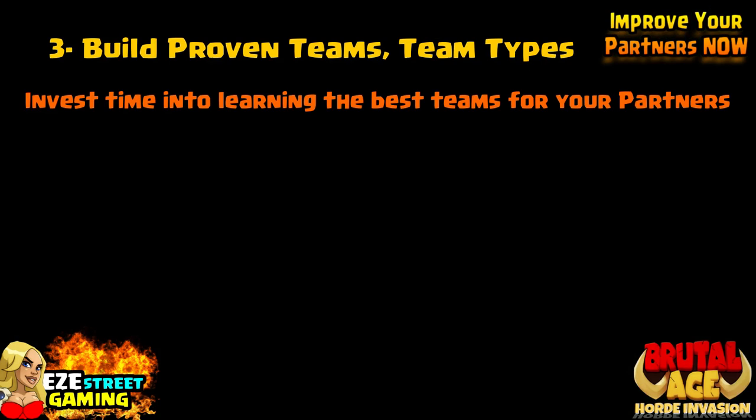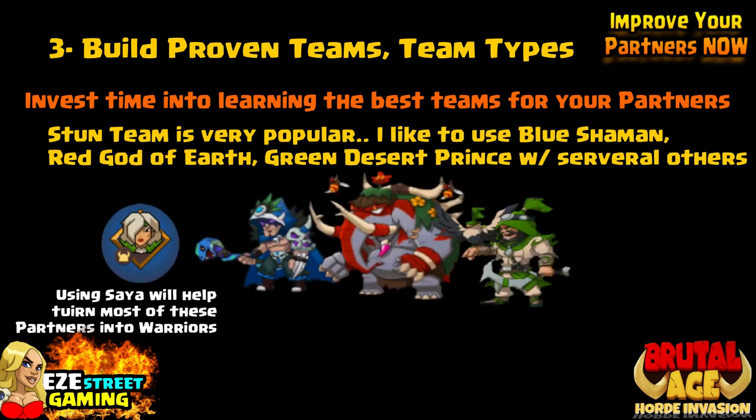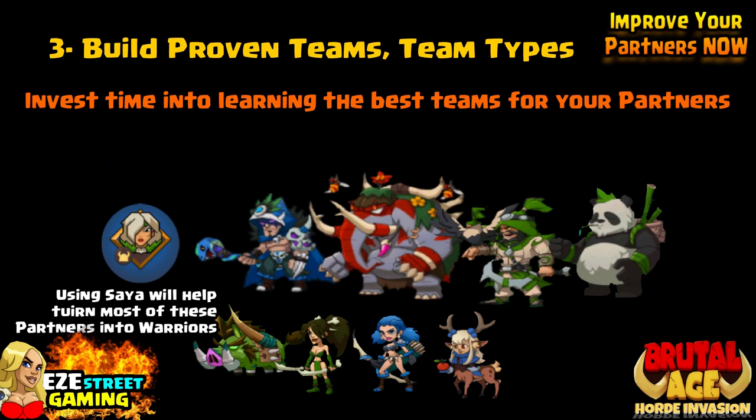Getting into the top three — one of the biggest mistakes I see people make — Number 3: Build proven teams or team types. Invest time into learning the best teams for your partners. Let's start off with the stun team. Personally, I like to use the blue shaman, red guard of earth, green desert prince, and then several others with them — all listed down here. I was actually using the cursor of my computer to show you and you can't see that. That's how dumb I am sometimes.